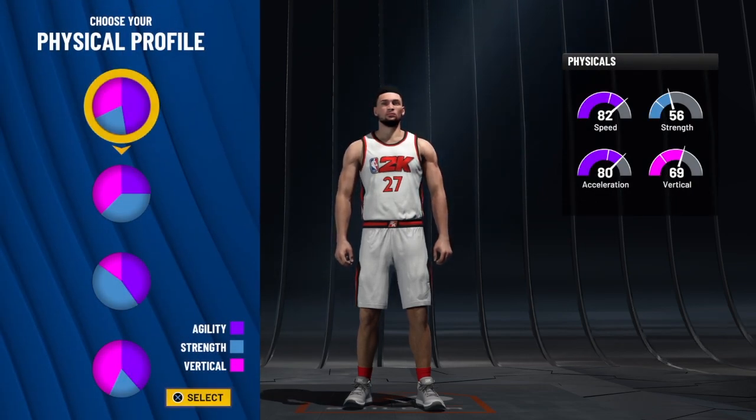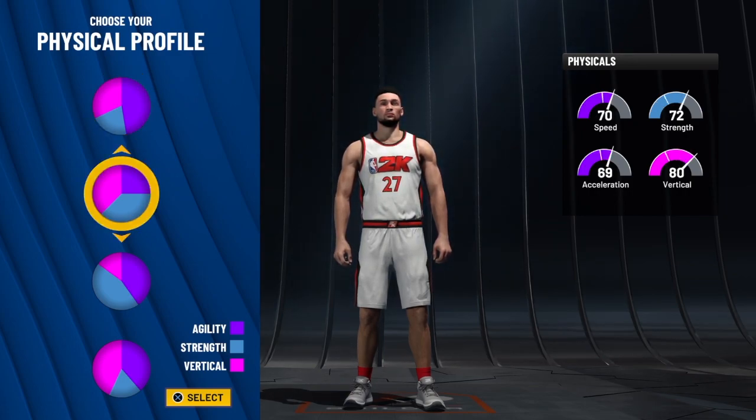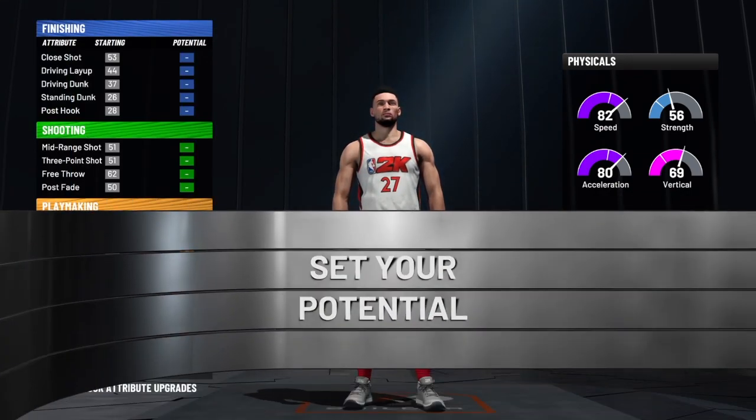For the physical profile, you can choose whatever you want. Me personally, if it was my build, I would go with the speed. Most people probably want to go with the balance, but I like speed, so I'm going to go with the speed.